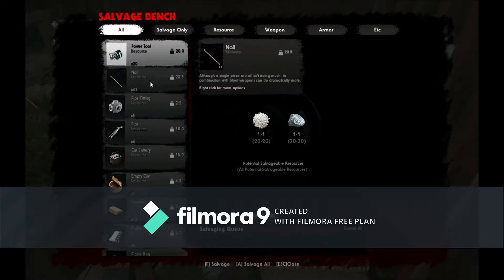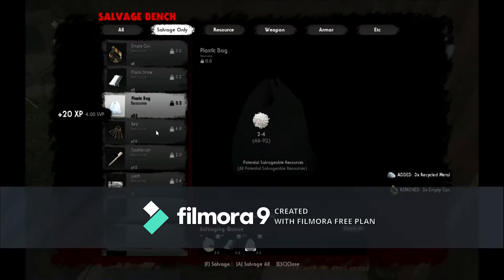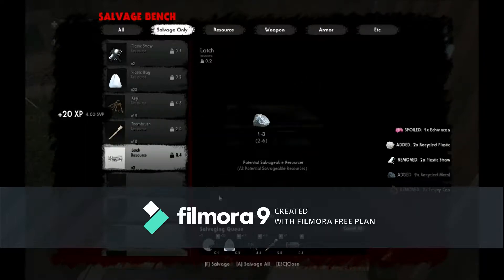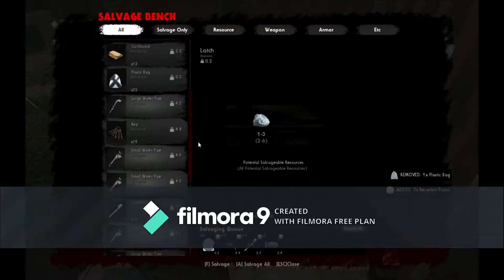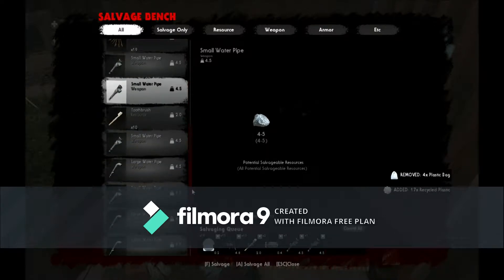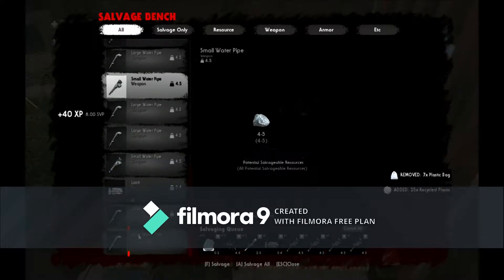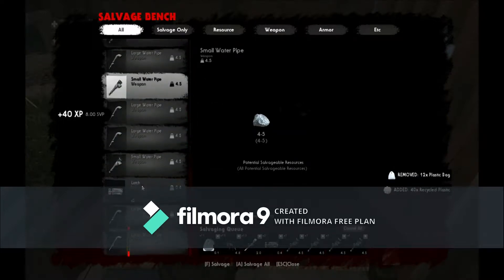We aren't really going to need that many power tools but I'll save them for now. I'm just going to salvage everything from the salvage-only category for sure. All the stuff that's in here is obviously just for salvaging into scrap. Now other things like water pipes are a weapon, so they won't be listed in there — you'll have to go through, pick them out, and salvage them like that. As you can see, these two are low durability — 25 and 35 — I'm going to scrap them since we still have four full-durability large water pipes.